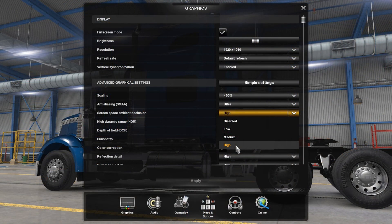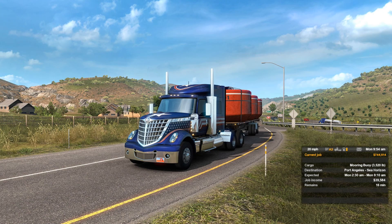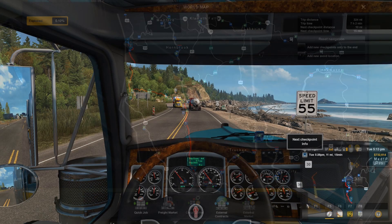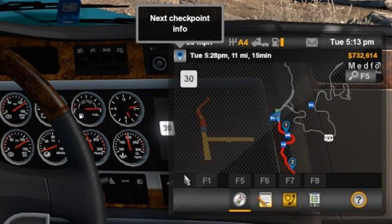A couple of other features — they have more Adobe eye tracking presets. Another thing I am really excited about is what they have done with the map and GPS. They have now added an ETA to the next waypoint in the Route Advisor and in the world map, which is very handy because that means I don't have to try and guess how long it's going to take from point A to point B.